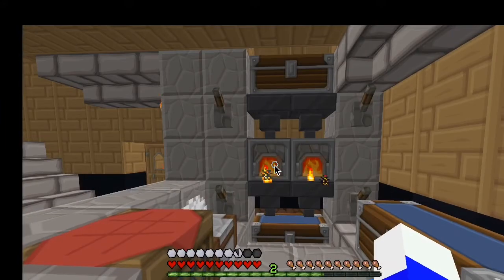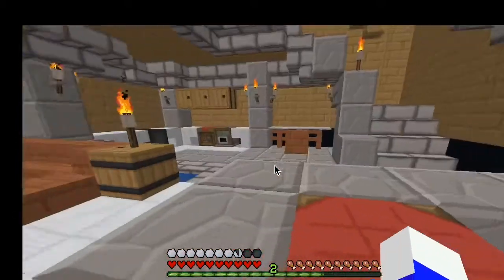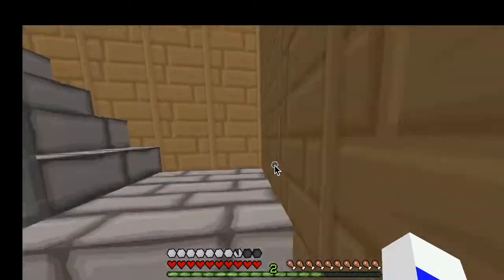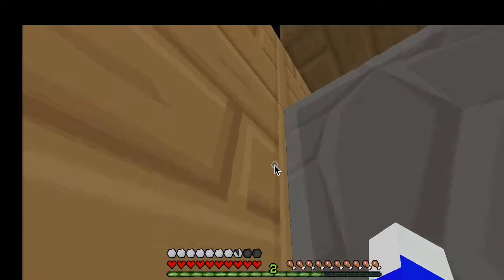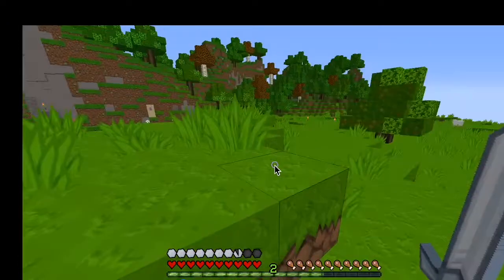The goal of this episode is we need to actually build a fountain. That's why I'm smelting so much stone, because we're going to need a lot of smooth stone for this. I'm also going to use my favorite block in the game — a lot of diorite.